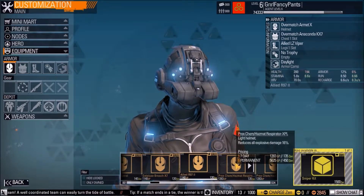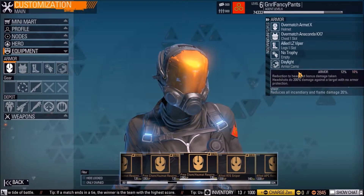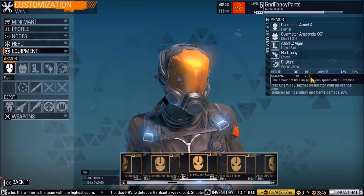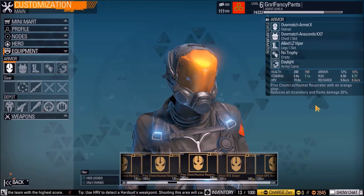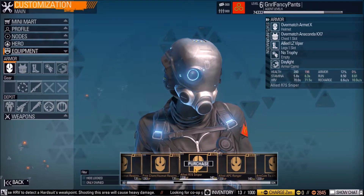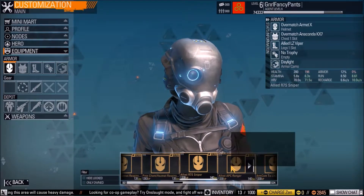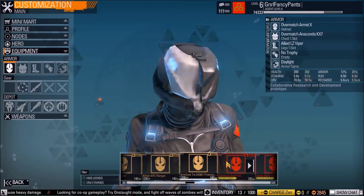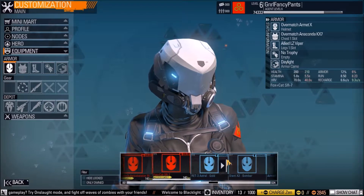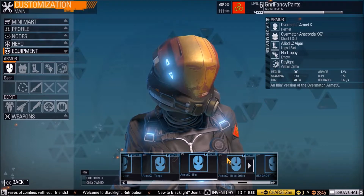Again, some of these are very unique and cool looking, and they all give different stats — you can see up here in this little section. This one will give me some more stamina and some more run speed, while that one will give a lot more increased abilities or attributes.